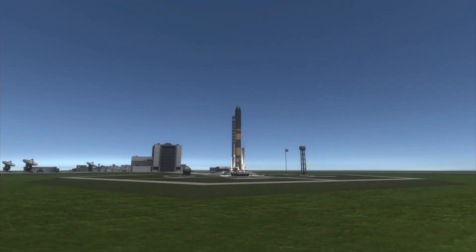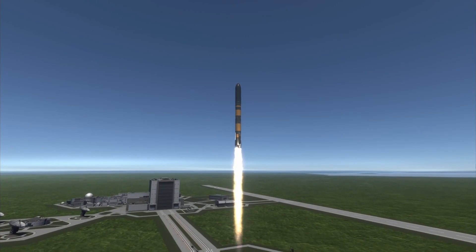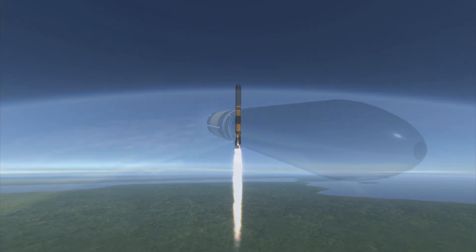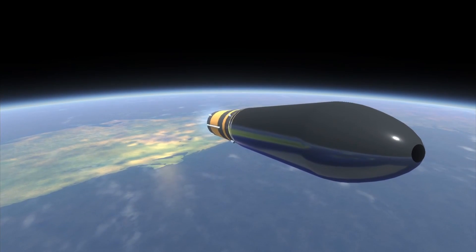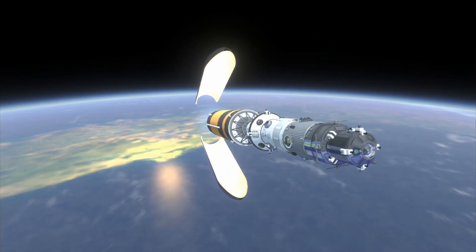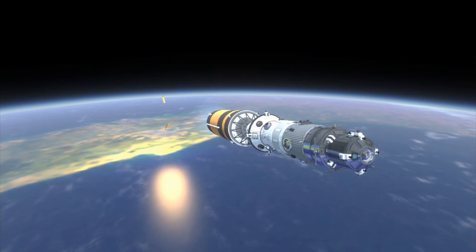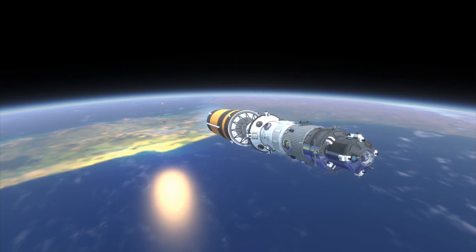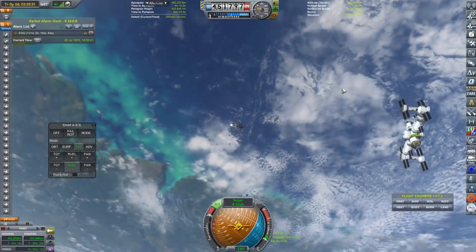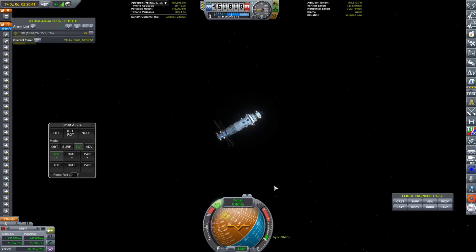We're going to turn to the first launch of this episode: The Phantom, launched on the 20th of July on top of a Tranquility launch vehicle. This was the winner of the outsourcing competition for the power module of Community Station, submitted by CJB407. The fairings have now deployed and we can see this module — it is absolutely massive, with a ridiculous amount of solar panels, which will more than satisfy the requirements for a power module.